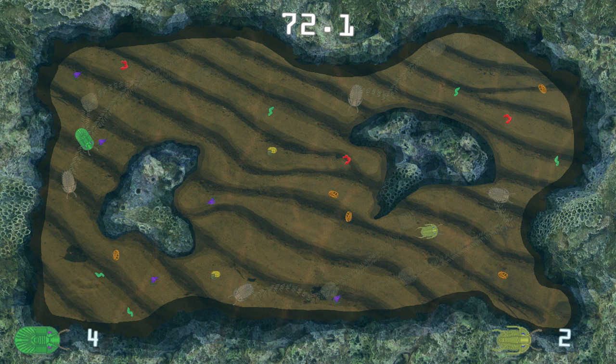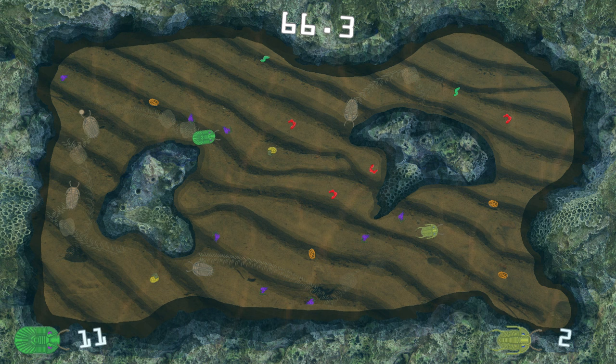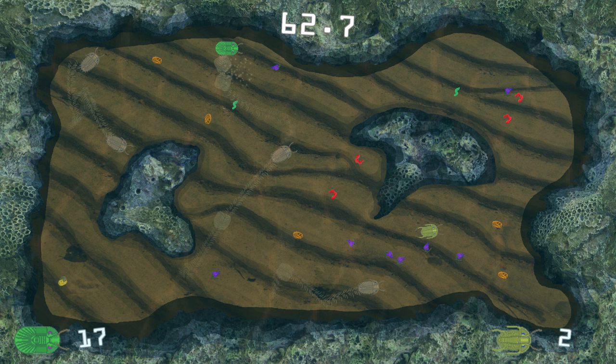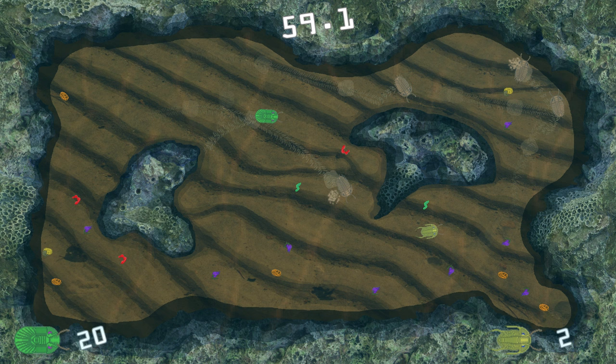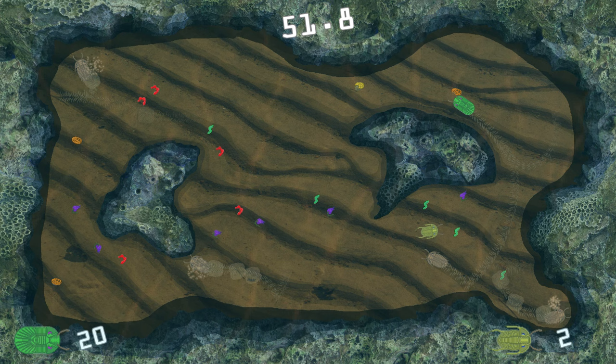Up next we have Hungry Hungry Trilobites, which is the prehistoric version of Hungry Hungry Hippos. This game is a four player multiplayer game. I could only get two of the characters working, but I think that's because some of the other players need to be using a controller. It is essentially Hungry Hungry Hippos except you're able to move around, which is something you're not able to do in the board game. I like that when the trilobites move around they leave a little trail of trilobite footsteps, but the controls are a little awkward.